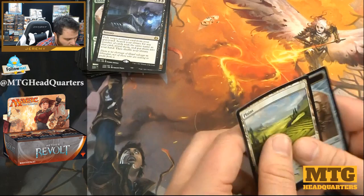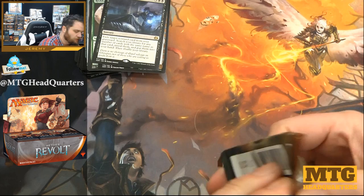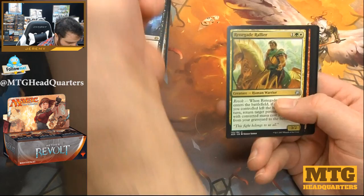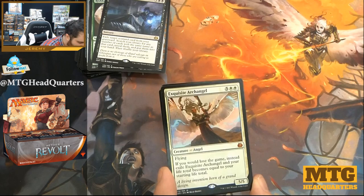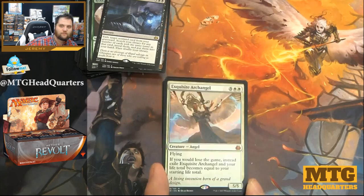So much sorcery speed here. Here's an Etherium Cell — so much sorcery speed. Renegade Rallier, Scrapper Champion, Reckless Racer, and Exquisite Archangel.